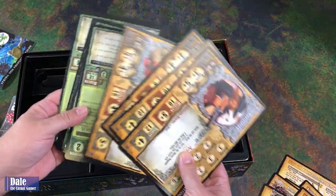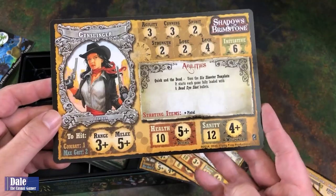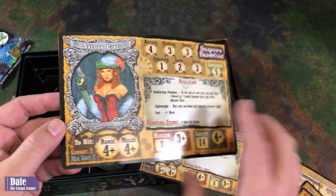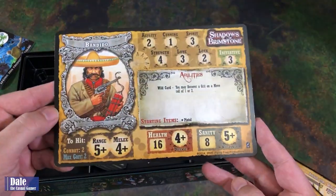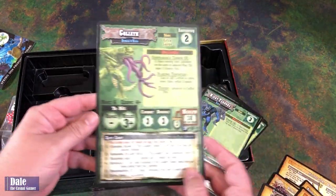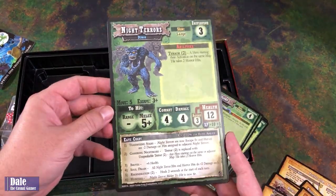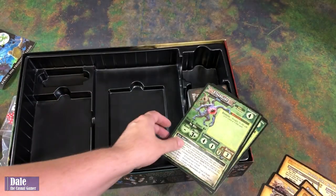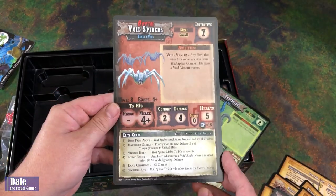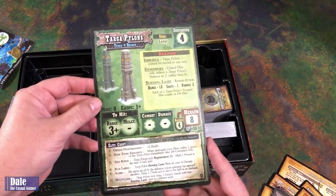Then we've got our Hero and Enemy cards, and these are double-sided depending on whether you want to play the male or female version. We've got the Gunslinger, the U.S. Marshal, Saloon Girl, and the Bandito. For our enemies, we've got their normal side and Brutal side. So the Goliath will be our epic monster. Then we've got some Night Terrors, Stranglers, Void Spiders, Tentacles, and lastly Target Pylons.